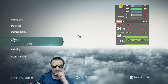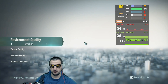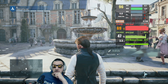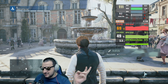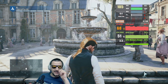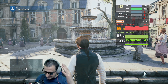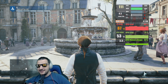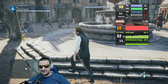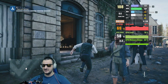Ultra settings, V-sync off, stretching on, advanced graphics — ultra high. This is it. This is the game that managed to load the CPU so much that the GPU becomes — kind of useless. GPU load 70%, which isn't useless — but yeah.